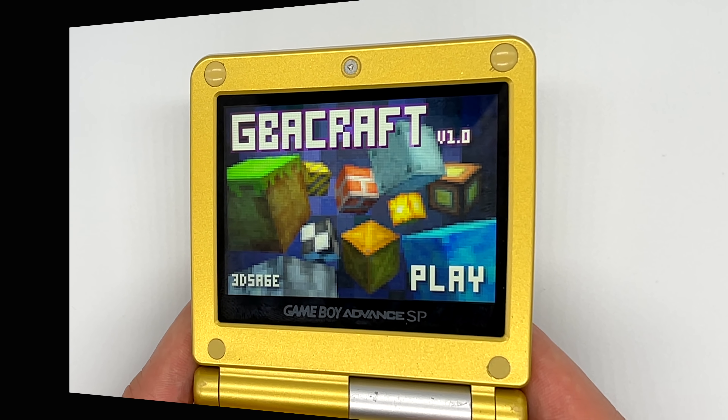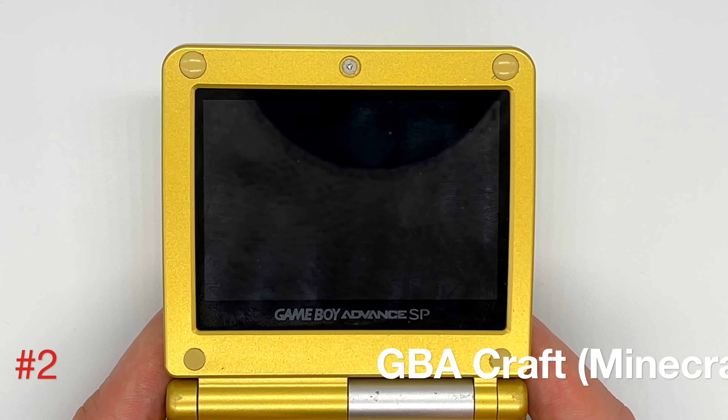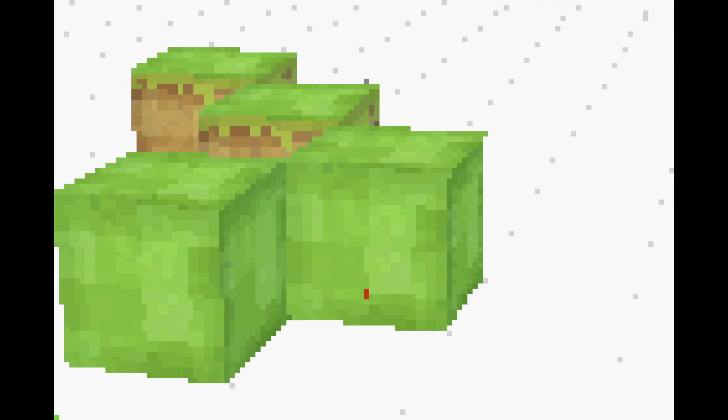Now this is a really impressive tech demo made by 3DSage. It's a little bit awkward to control and of course very limited compared to the actual Minecraft, but for a 3D demo of what's possible on the system this is absolutely fantastic. You can basically build anything you want with a selection of different blocks. Definitely check out 3DSage's YouTube channel to see how this was made, as well as some other really impressive projects he's been working on for the Game Boy Advance.